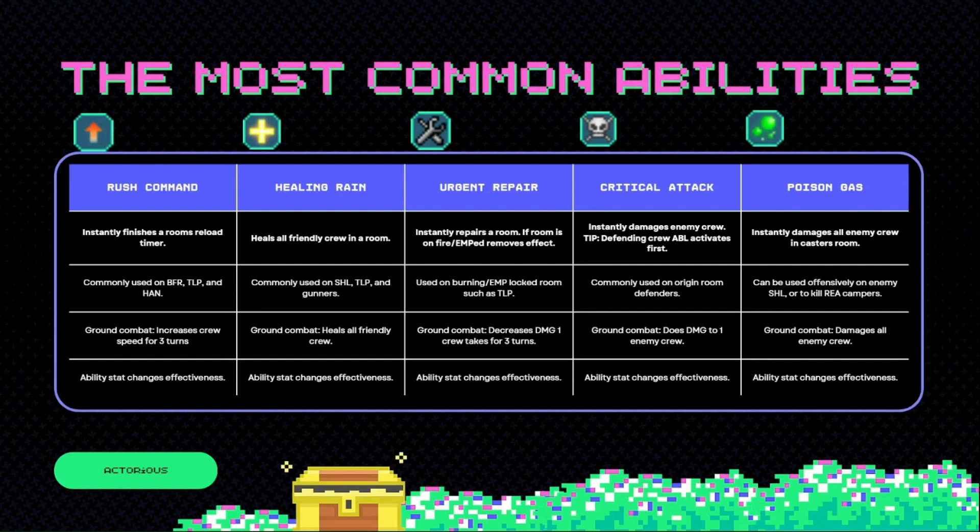Next up, Poison Gas — very similar to Critical Attack, except it damages all enemy crew in that room. Which means it can be used defensively on enemy shield crew, or to kill reactor campers on your own ship. In ground combat it just damages all enemy crew.